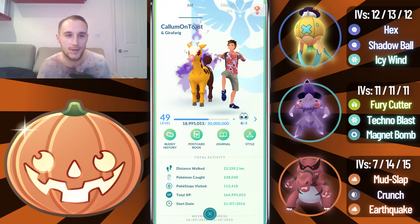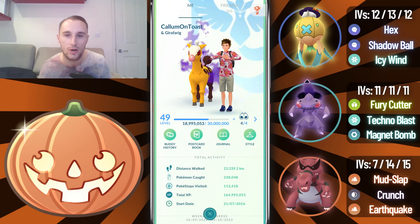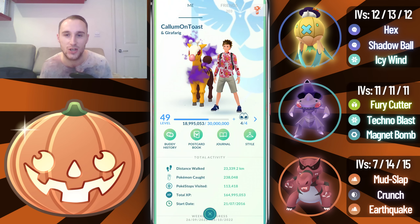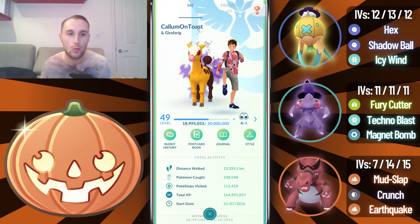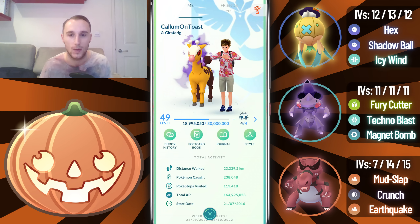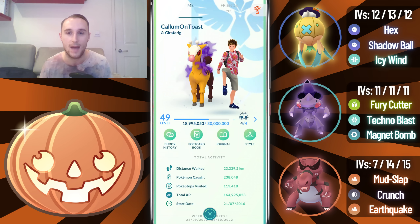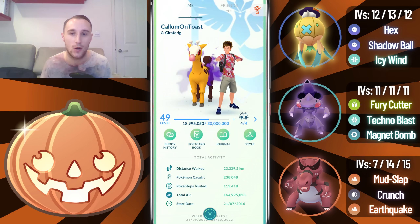What's up everyone, I'm CalamonToast and in today's video we're going to be taking a look at Mudslap Crookedile here in the Ultra League edition of the Halloween Cup. We've already seen it showcased on this channel in the Great League edition of the Halloween Cup. It's a massive core breaker to so many teams in that meta, but does it work as well in the Ultra League?